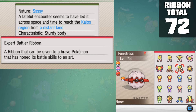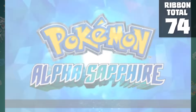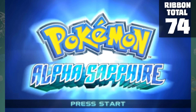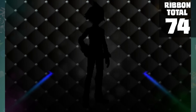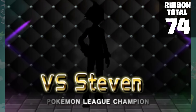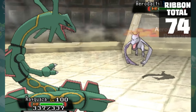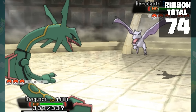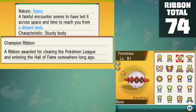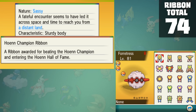Up next is Omega Ruby and Alpha Sapphire — unfortunately we have to revisit Hoenn, but thankfully there's a lot less that we have to do this time. Per usual, we have to defeat the Elite Four. You might be thinking: does that even count? You already have the ribbon for defeating the Hoenn Elite Four. Game Freak planned ahead on this one — in Emerald we obtained the Champion Ribbon, and this is the Hoenn Champion Ribbon. Much, much different.